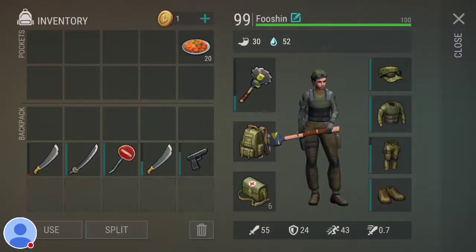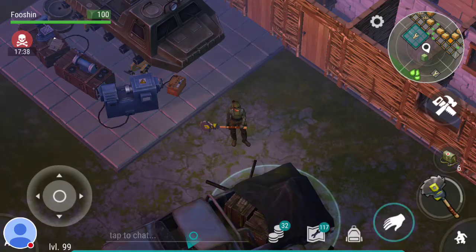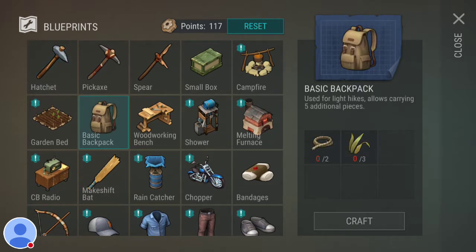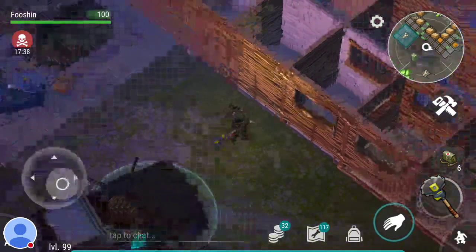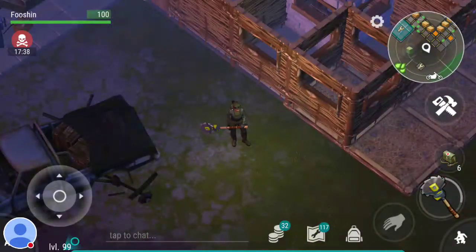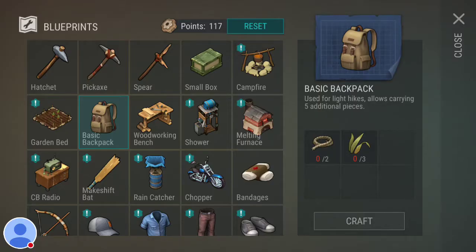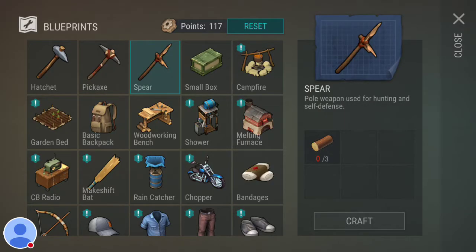What you want to build first is a backpack. This guy here is a military backpack and you can't get that until later, but you can build the basic backpack which is right here. That's pretty easy. You always need to carry around a lot of stuff so start by building yourself a backpack. Try to get a weapon — the spear is pretty easy to start with.